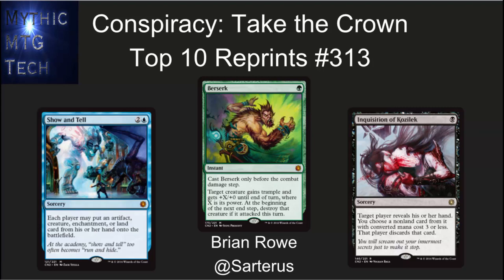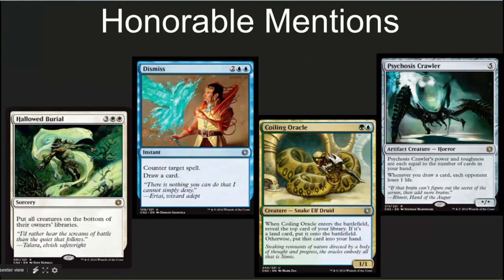Hello, this is Brian Rowe with Mythic MTG Tech number 313, doing a Conspiracy: Take the Crown top 10 list. This is my second Conspiracy top 10 list, focusing exclusively on reprints. I've got a whole other list for new cards — take a look at that, it's available in the link section and there should be a pop-up here for it. Let's dive right in.